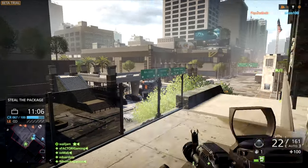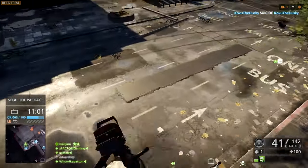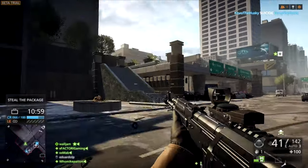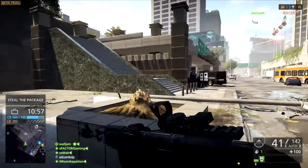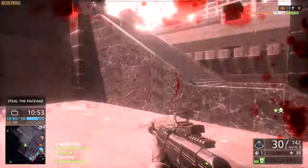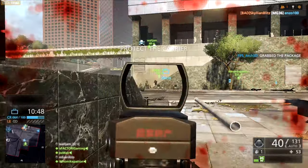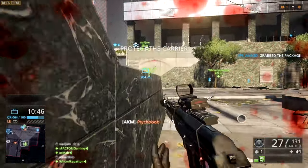Once you start grinding out a weapon like the AKM, you'll first gain access to optics very quickly through your first couple of service stars, then you'll get a barrel attachment, and once you get to ten service stars you'll get the under-barrel attachment, which I don't have just yet. So this has a flash hider, coyote optic, and extended mags.